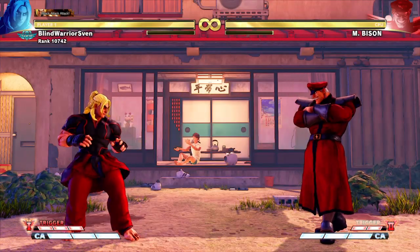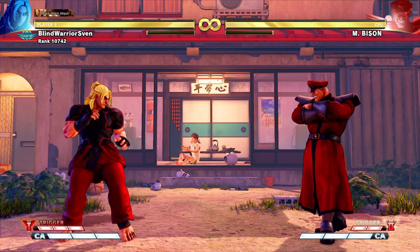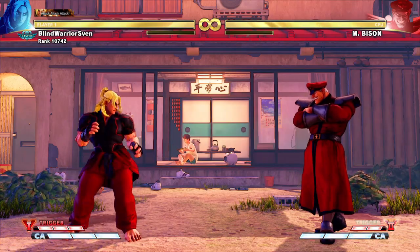Combo 3: the opponent must be in the corner for this combo. Crouching Medium Punch, Back Medium Punch into Hard Punch, Cancel in X Hadouken, Hard Shoryuken.